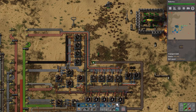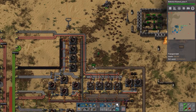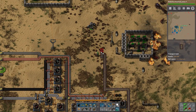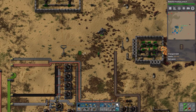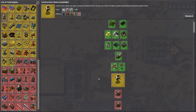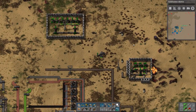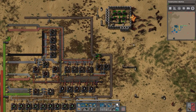What do we need for blue science? A lot of things, but we'll get there. Blue science is what I consider to be the later parts of the game. Let's do construction bots — I'm completely done with this now. This is the literally awful part of this game.